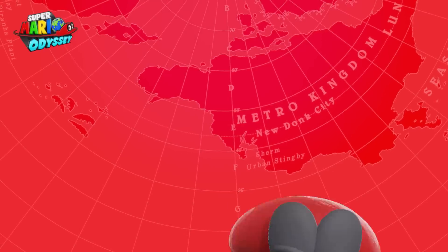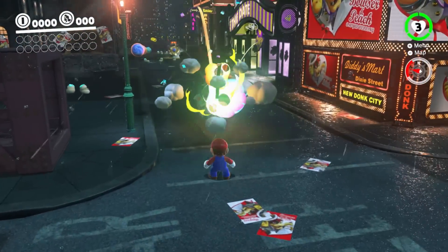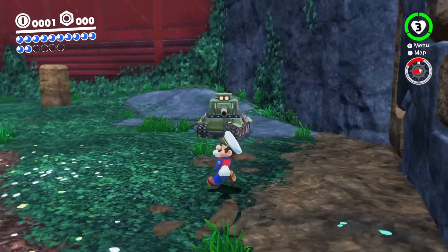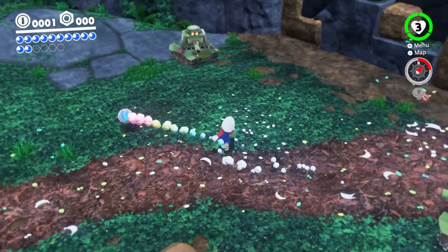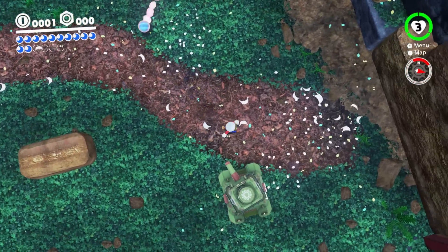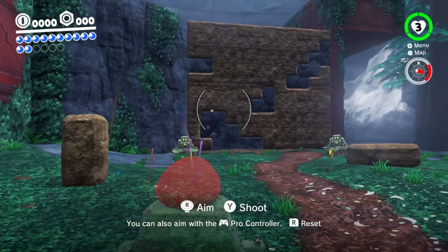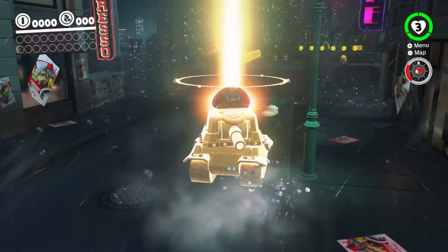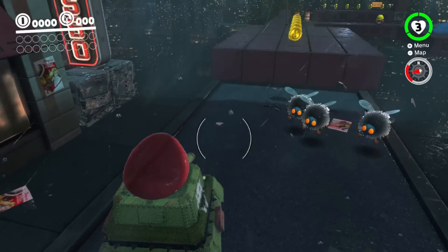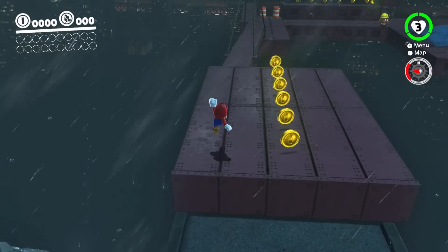Nintendo decided that tanks were what the Mario franchise needed for Super Mario Odyssey. They're actually called Sherms, but let's be real — these things are tanks shooting bullets at you. They're annoying because in most areas where you deal with them, you have to become a tank yourself, which is slow and the controls are kind of weird. They're just annoying to deal with and annoying to control.